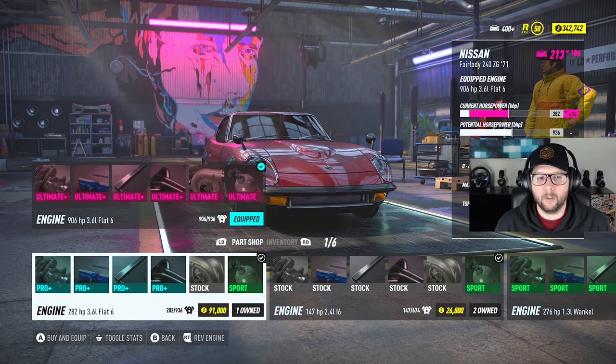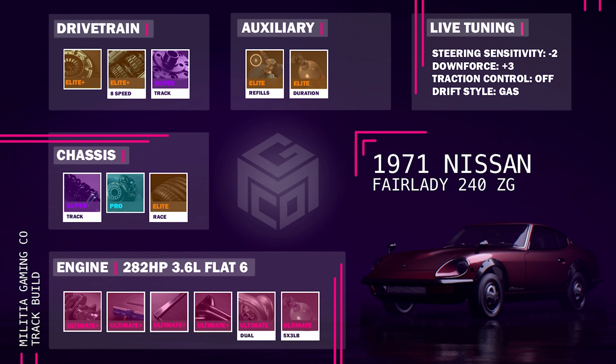Let's get on with the rest of the track build. You've got the Ultimate Plus engine parts, the Ultimate dual turbo, and the Ultimate 5x3 pound NOS. After that, I'm running a track suspension, pro brakes, the Elite race tires, the Elite Plus clutch, Elite Plus 8-speed gearbox, and super track differential.